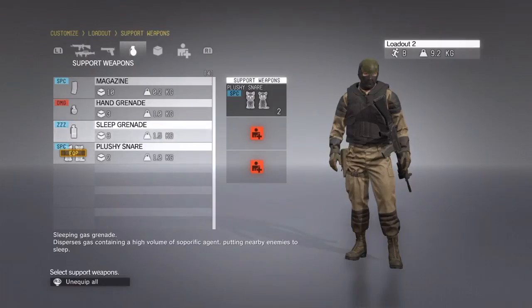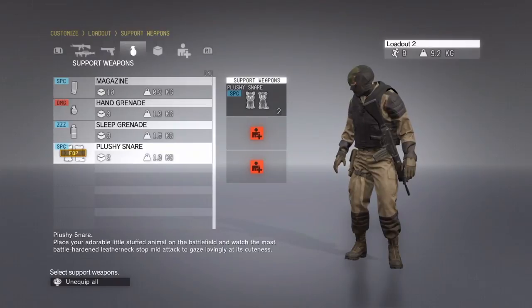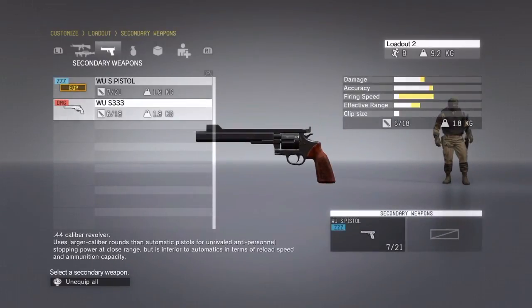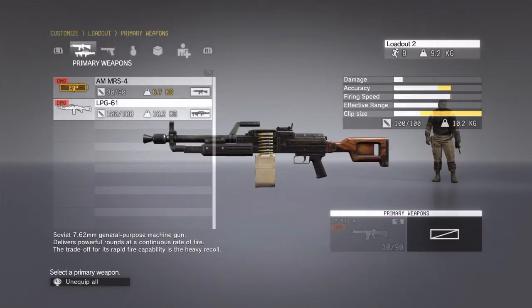I'm assuming you'll be able to bring more items into the battlefield as you level up. At the moment I can only equip one. I haven't tried the plushie snare yet — I'm sure you've all already seen videos of that — but this starts to open up and expand the more you level up: more guns, etc. You get the idea.